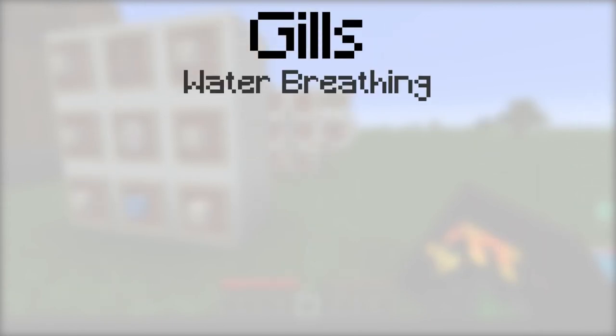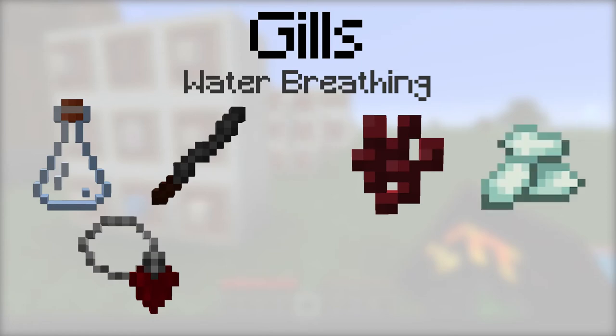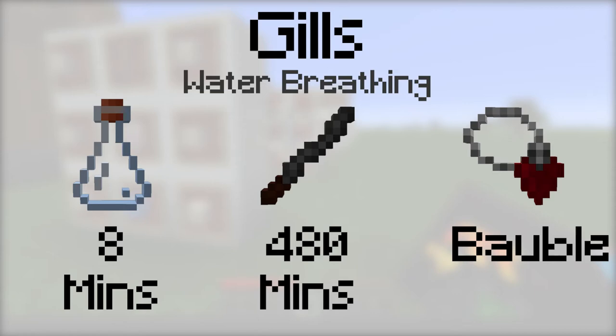Gills provides the water breathing potion effect. To make it, place either a vial, an incense stick, or a tainted blood pendant, then a nether wart, a prismarine crystal, and a glowstone dust into the botanical brewery. The vial will last for 8 minutes, the incense stick will last for 480 minutes, and it can be equipped with a tainted blood pendant.